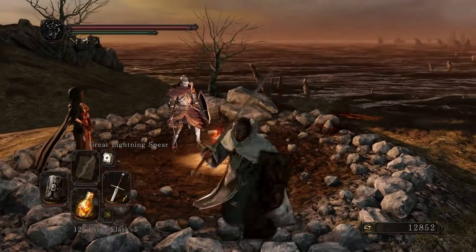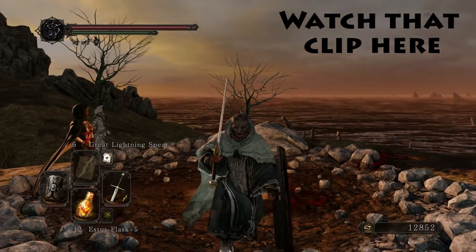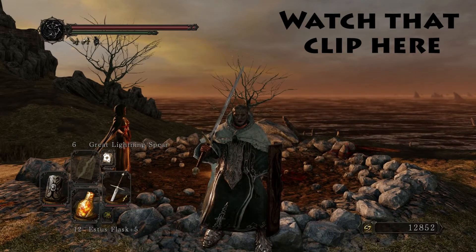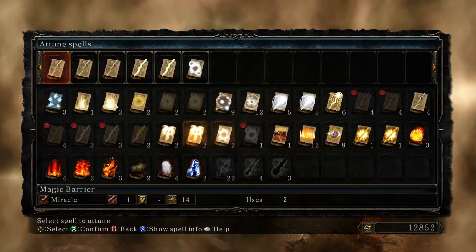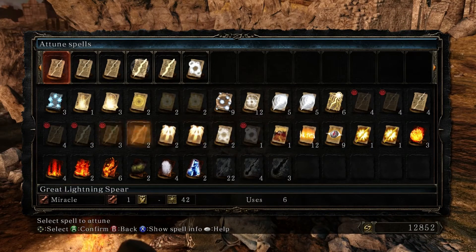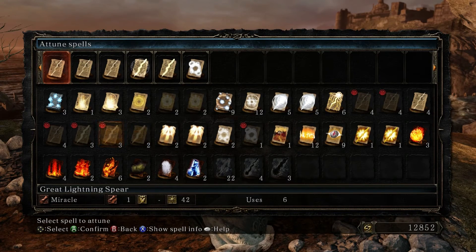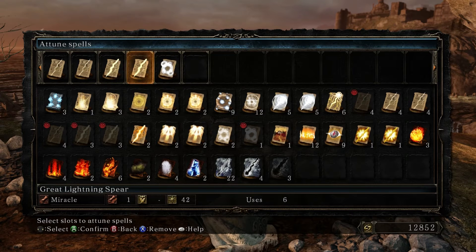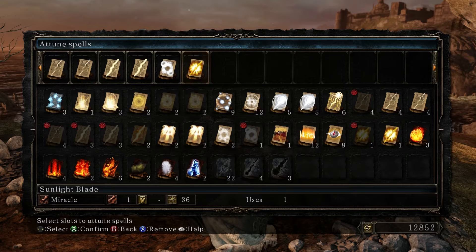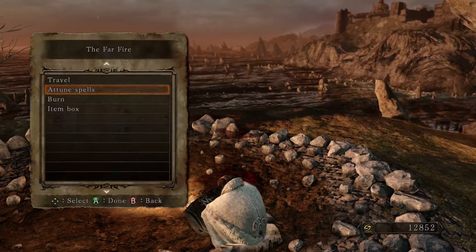Before we go there, I want to go over a couple of things. Firstly, we have a new miracle - I have a clip of where we found it. It's in the Shrine of Amana, somewhere I missed. Behind the Ogre there's a path you can go down using a torch, and at the end is the miracle Sunlight Blade. We have two castings of Sunlight Blade and two castings of Great Lightning Spears, because I also visited Strayed outside the episode - he now sells a casting of Great Lightning Spears and a casting of Sunlight Blade, though it only has one use so we've got to use it wisely. So we can set up two Sunlight Blade buffs for the boss. We've also got two lots of Lightning Spears, two lots of Great Lightning Spears, Great Magic Barrier, and Sunlight Blade - that seems like a good setup.